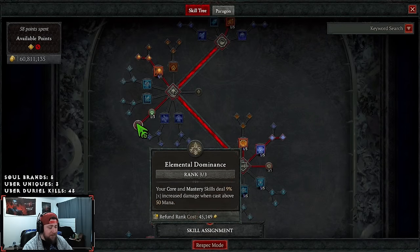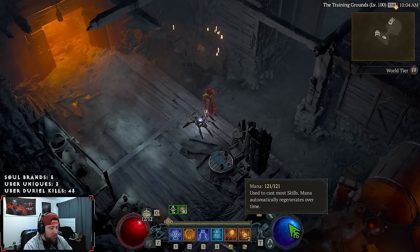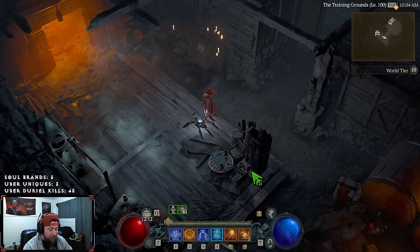We have one point in Devastation for mana and three into Elemental Dominance, because we're always casting above 50 mana which gives us 9% multiplicative damage. We have 121 mana so it's super easy - we'll hardly ever go below 50 unless we're in a panic and have to spam Fireball.